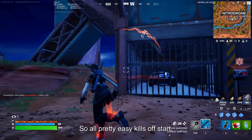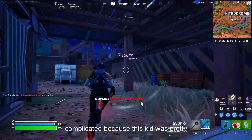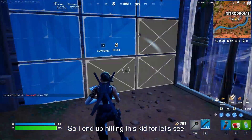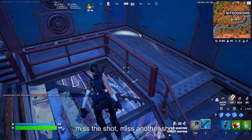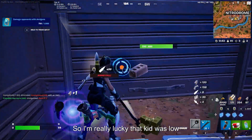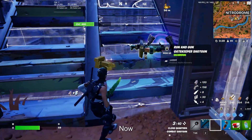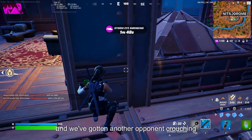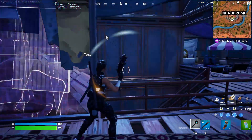Pretty easy kills off the start. Then we push the nitro drum — this is where things get a little complicated because this kid was pretty sweaty. I hit him for 68, then miss a shot, miss another, miss a third, and hit the fourth. I'm really lucky that kid was low. Now still in nitro drum, another opponent is crouching around and I engage the fight by missing three shots.